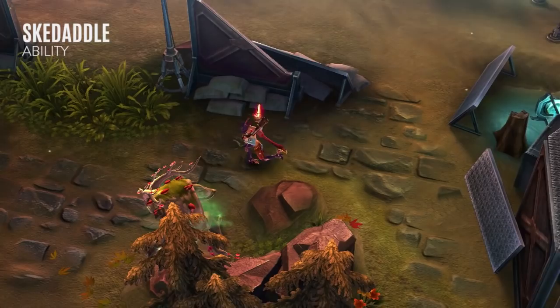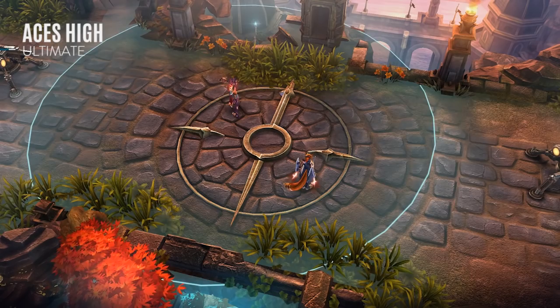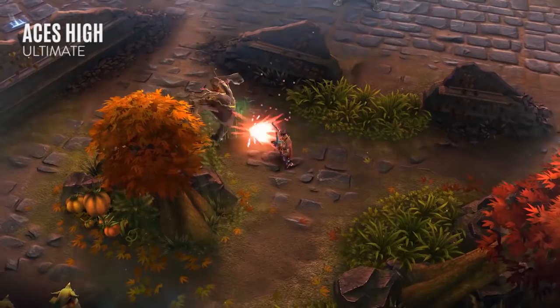Gwen's Ultimate Ace is High throws an Ace card in the target direction, damaging enemies along its path. The card then stops on the first hero it hits, stunning them. I recommend learning and upgrading Gwen's Ultimate whenever available, but skipping the final rank of the ability in favor of maxing out her Buckshot Bonanza and Skedaddle abilities.